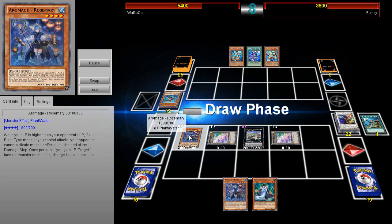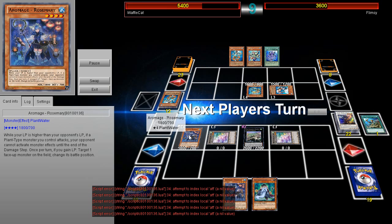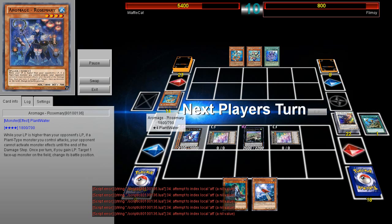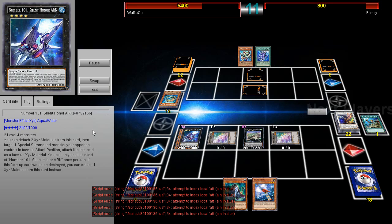Then Rosemary's summoned, which isn't really going to be useful because — well — you do have that effect where if your life points are higher than your opponent's, your opponent can't activate anything when you declare the attack. But you basically want that effect once per turn. You have to target one face-up monster on the field and change its battle position, and that is if you gain life points. He doesn't really have any cards to gain life points at the moment.